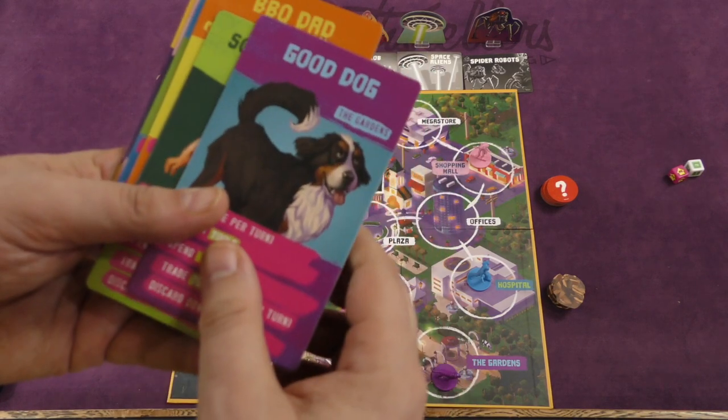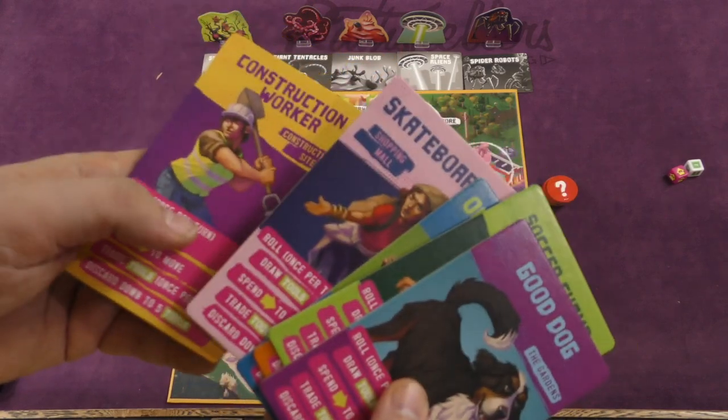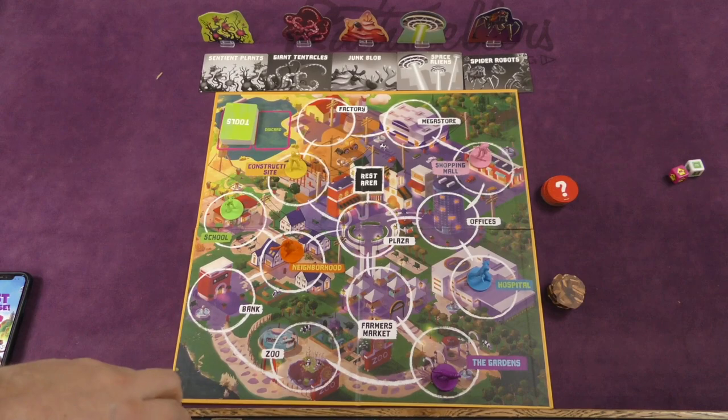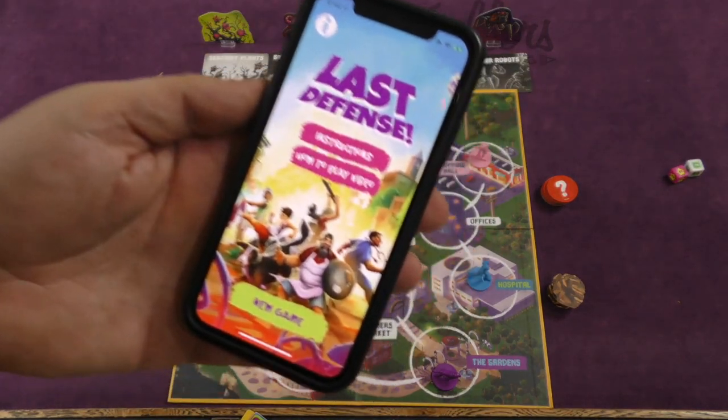Each person is going to be a different character in the game: the good dog, the soccer champ, the barbecue dad, the on-call nurse, the skateboarder, or the construction worker. You'll take your person, start in your starting area on the board, and then we're going to use the app.